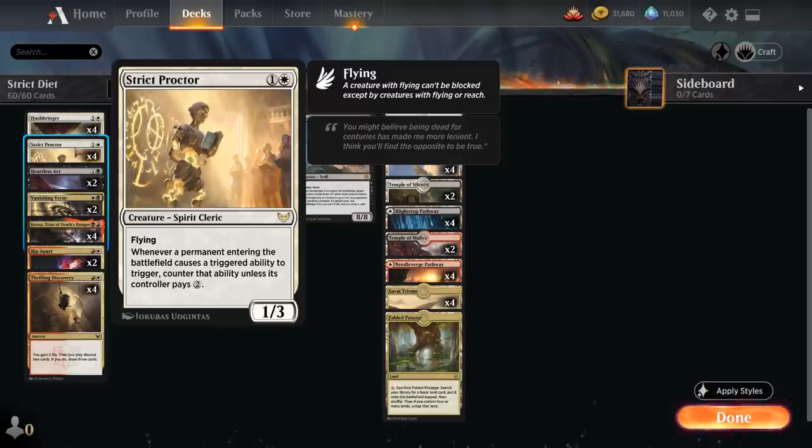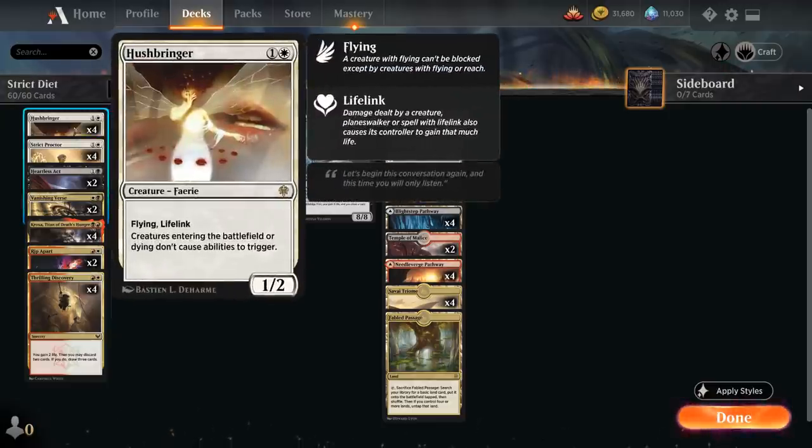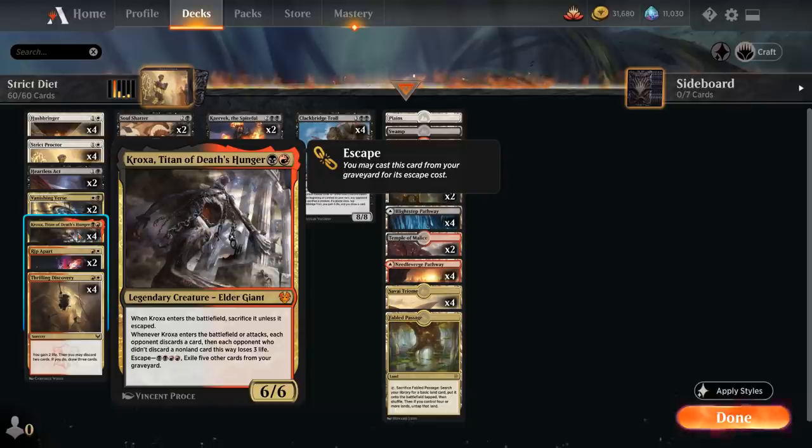We're going to be playing a bunch of creatures that have negative enter-the-battlefield abilities that we would rather prevent. In the case of Strict Proctor, we're simply going to decline to pay the two mana, even if we have it available. We've got four copies of Kroxa, Titan of Death's Hunger — the two-mana 6/6 Legendary Elder Giant. When it enters the battlefield, we have to sacrifice it unless it escaped. So if we play Kroxa with a Proctor or Hushbringer in play, we can keep our two-mana 6/6 Elder Giant instead of having to sacrifice it or escape it.